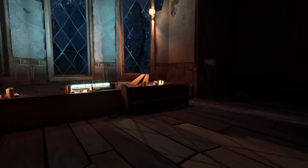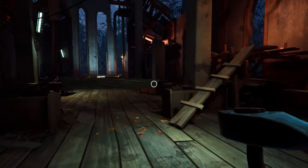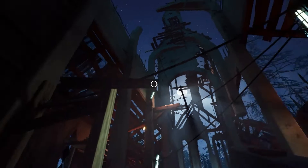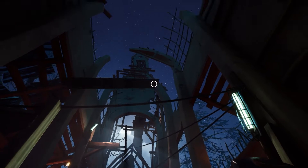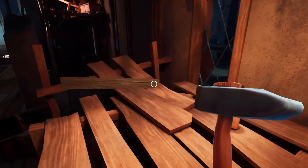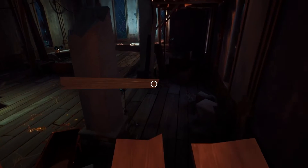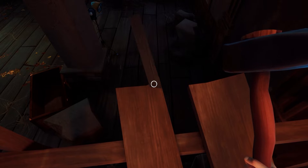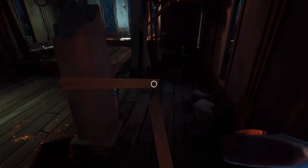For this bit we're going to get our hammer out - this is like a parkour kind of section, we're trying to get to the top and get some stuff. We're going to head to our right, right here, this is where we need to go. We need to get to that next bit over here, so what we can do is use the planks to go in a direction and move along.